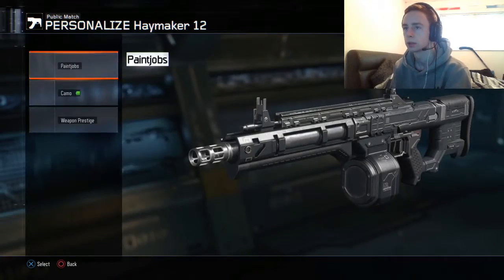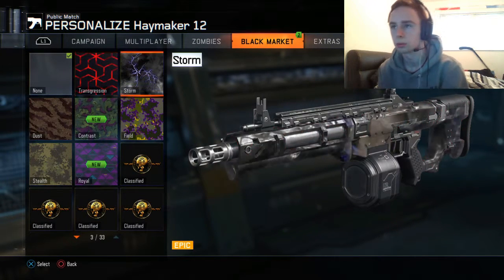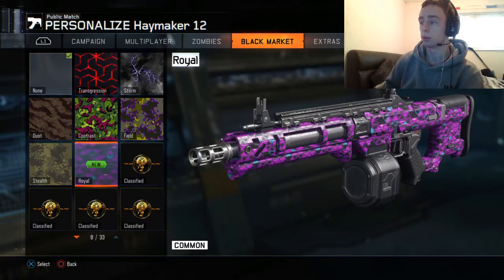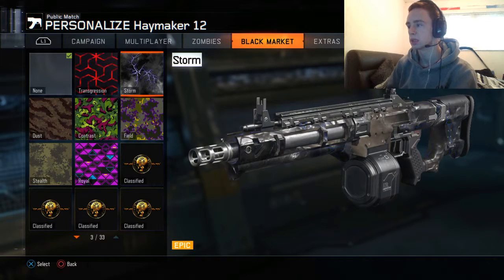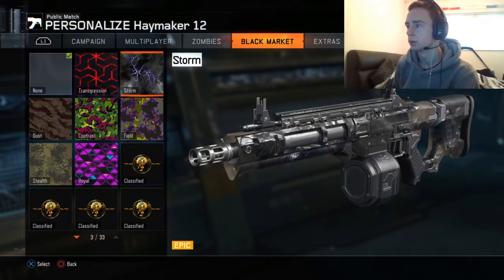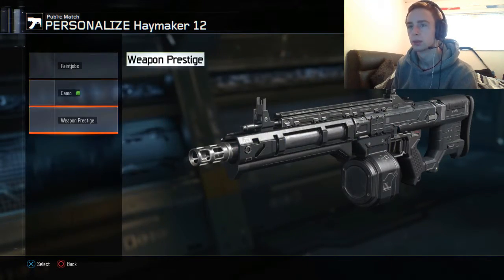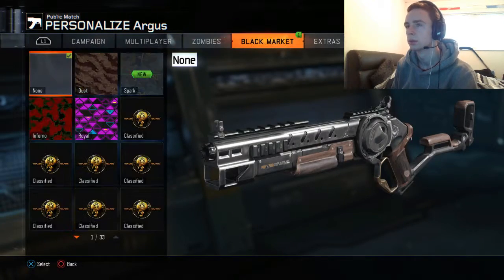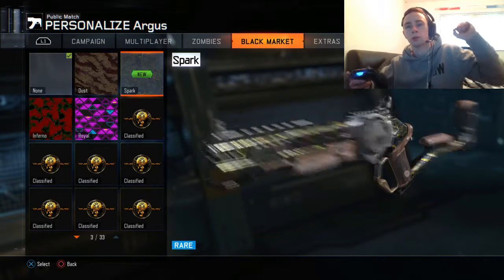What else — we got Haymaker. Transcrash. And we got — these are the ones we got. We got Turn Out, Contrast, and Royal. Nolan Luke Hammer really looks good on this sort of gun — cause there's they might shed this on it. We got Spark for this — it actually looks pretty cool with Spark on.